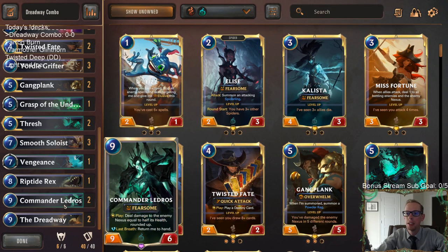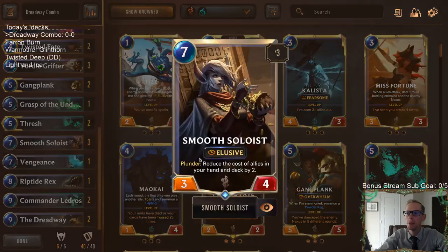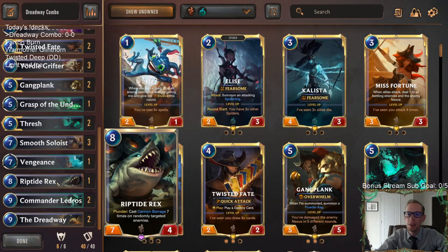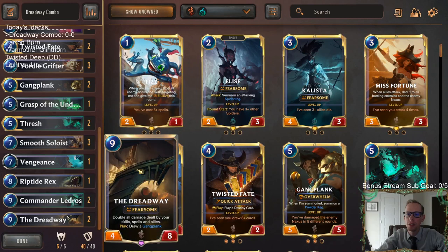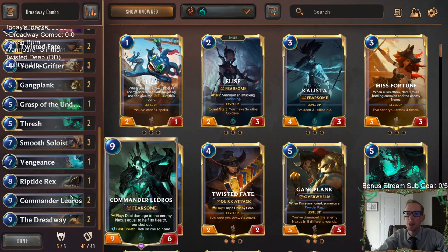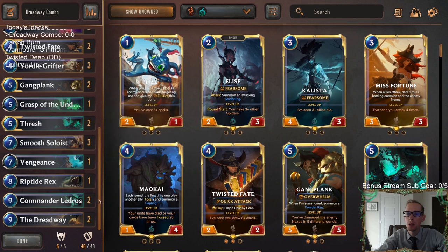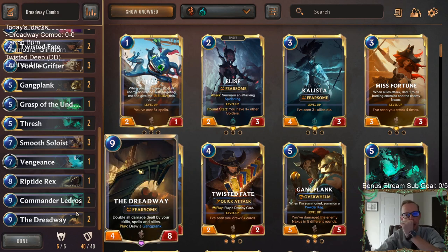It did really well and we wanted to try it out in ranked. We're running Smooth Soloist to reduce the cost of our allies in our hand and deck by two. We're trying to reduce the cost of these things, with Ledros and Dreadway being our combo kill. If we can get two Smooth Soloists in play to reduce them by four, then we'll have a five-mana Ledros and five-mana Dreadway — we can play both of those the same turn.